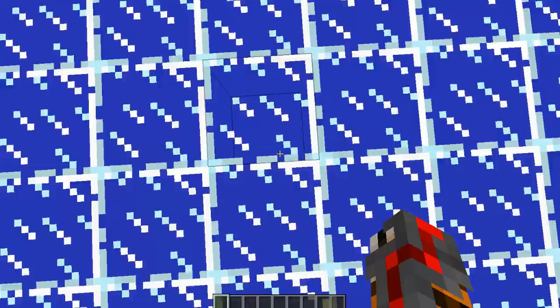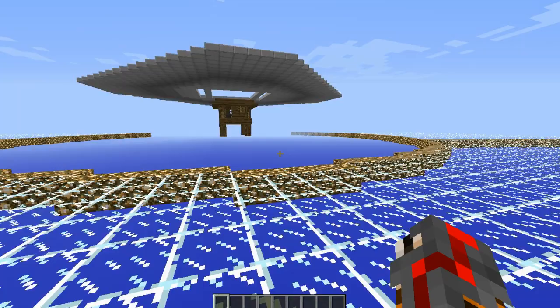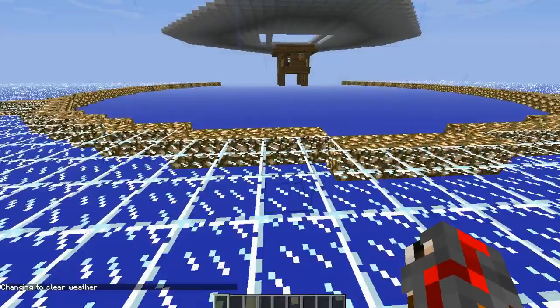That means every single cave within that radius has to be lit up and the entire top of the world either has to be lit up, covered in water, half-slabbed, or something like that so that no other mobs can spawn. You can see I did it here by using glass, which mobs cannot spawn on, and deleting everything else. You'll also need to remember to stand at least 24 blocks away from your witch hut or else you will impair the spawning.